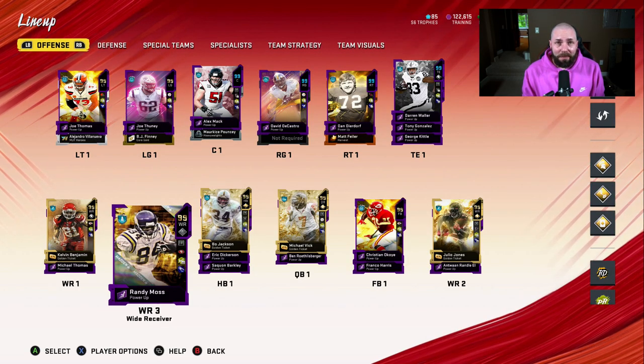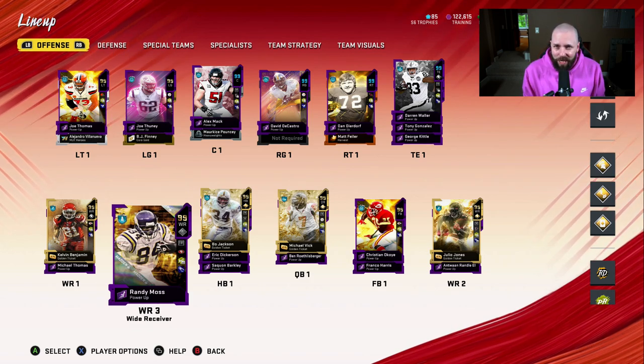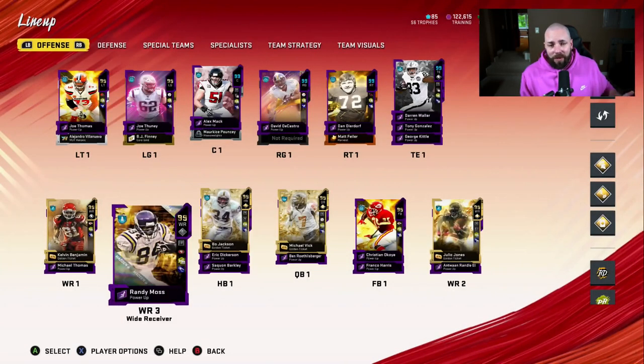Let's look at the team. Since we now have three pretty good receivers, I want to switch things up and lab part of a new offense — it's really rusty still, so this might not be pretty. We can get Randy Moss on the field along with the two golden ticket receivers. I'm not going to use abilities on them — I want to see how good he is without that. Every player with abilities is phenomenal, but I want to gauge a player's goodness without them.